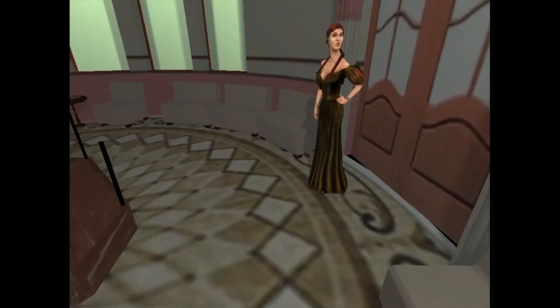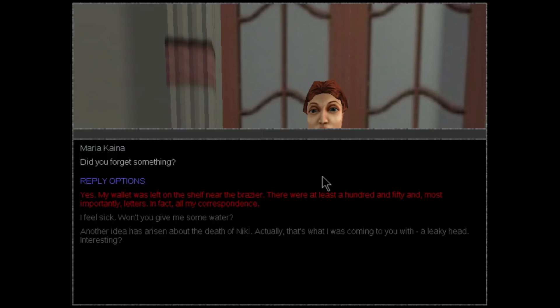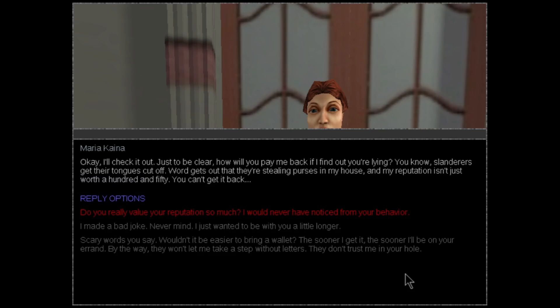Now that we can check a little bit more of the detail — man, I really, really like those coffee tables. Hello, Maria. 'Did you forget something?' We're going to go through the three choices because now it's just a classic. 'Yes, my wallet was left on the shelf near the Brazier. There were at least 150 and most important letters — in fact, all my correspondence.' 'Okay, I'll check it out. Just to be clear, how will you pay me back if I find out you're lying? You know, slanderers get their tongues cut off. Words get — they are still in process in my house and my reputation isn't worth 150. You can't get it back.'